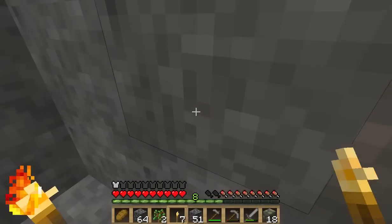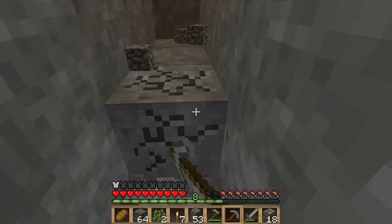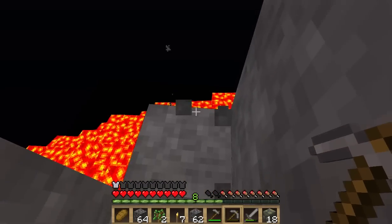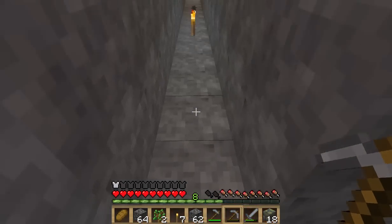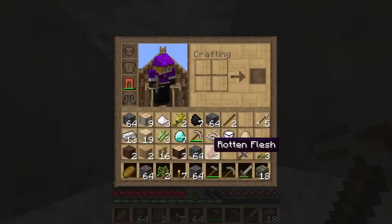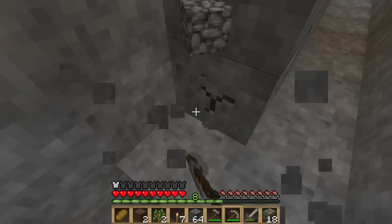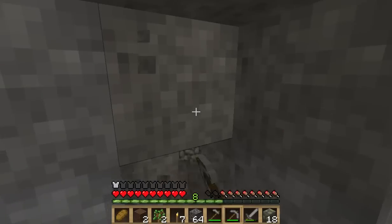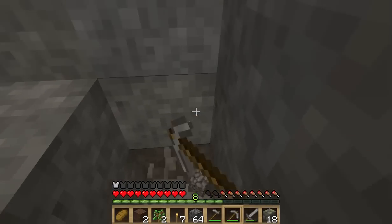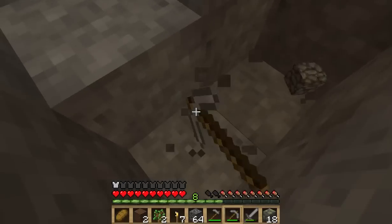Ignore any background noises you hear. I almost got blown up — found the edge again. It can't go down much farther, so I'll just mine in a downward direction. Of course my pick would break right then. Let's make a spiraling staircase, because a spiraling staircase is cool.